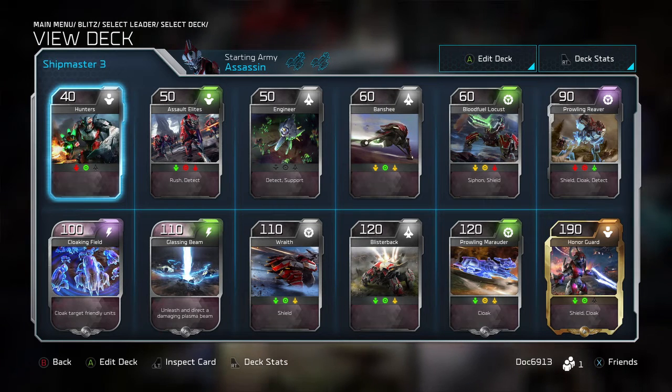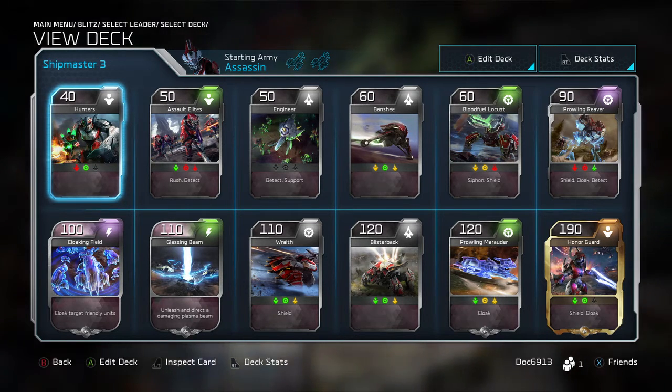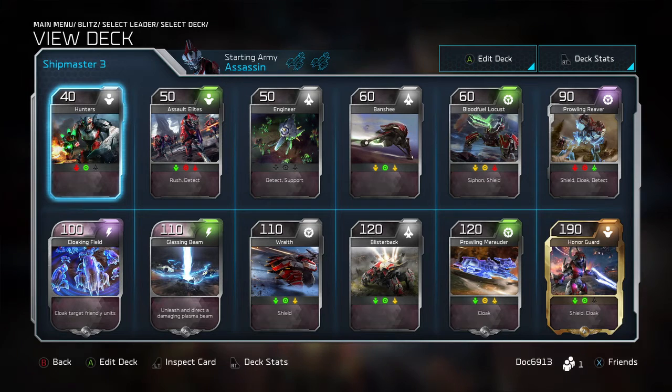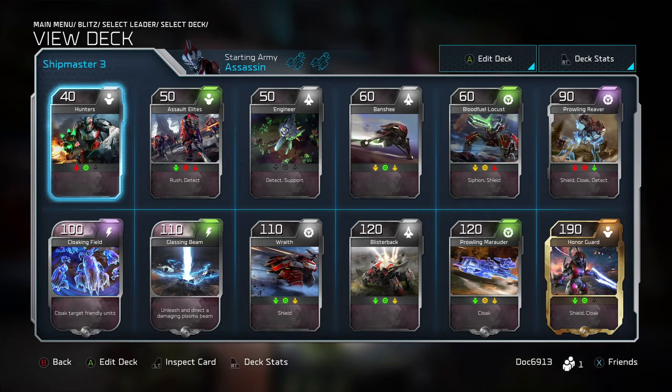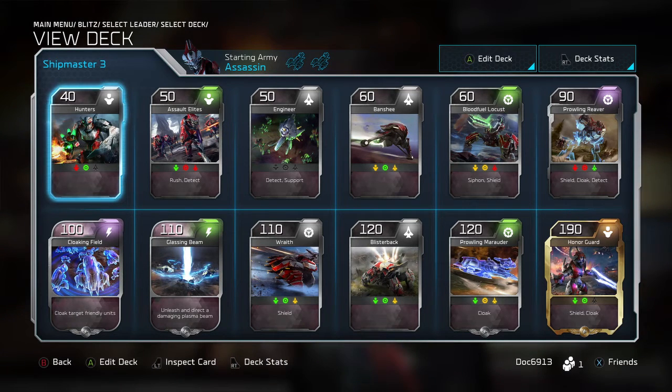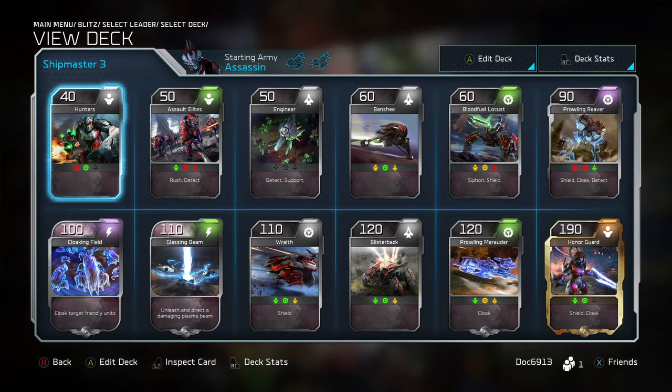We start off with the Hunters — pretty standard. Got to have some early anti-vehicle. Pound for pound, probably one of my favorite units early in the game for anybody in the Banished, just because 4D energy is so cheap and they'll just rip vehicles apart. Obviously they're going to be weak against infantry and they're not even going to be able to touch aircraft, but I think it's worth it if you use them correctly early on.